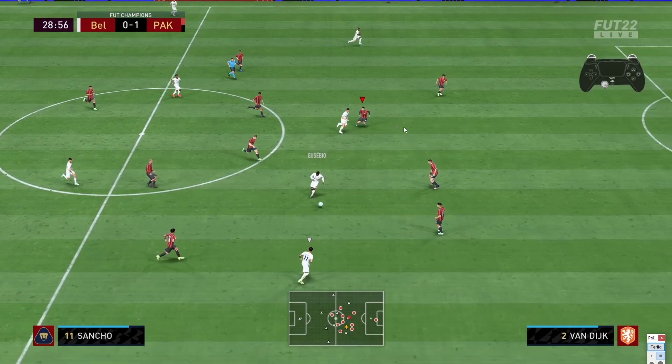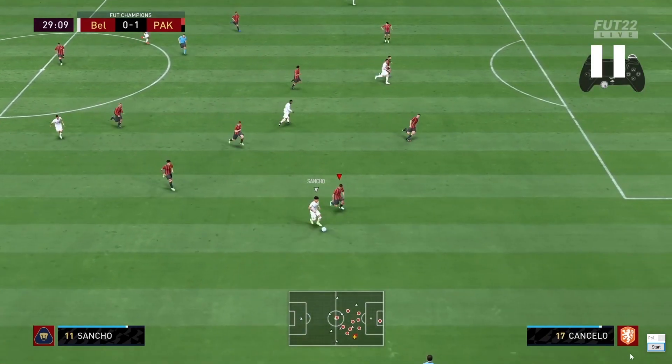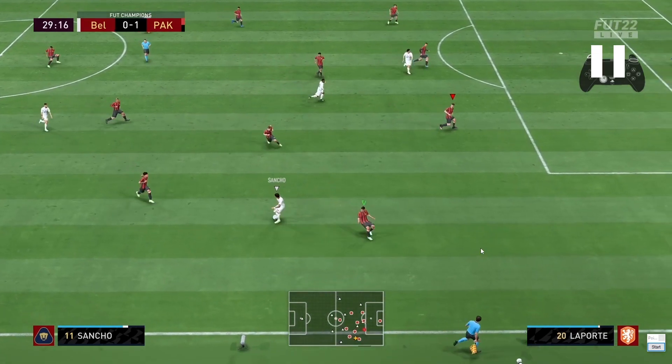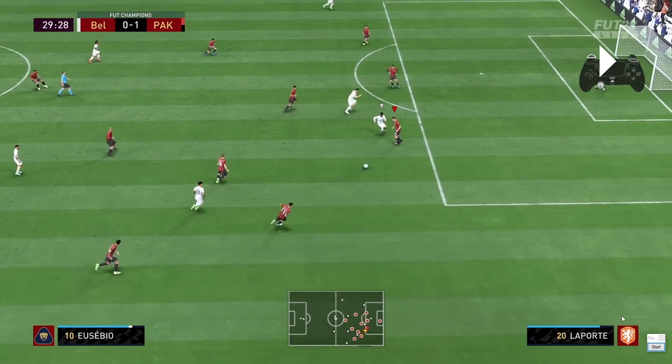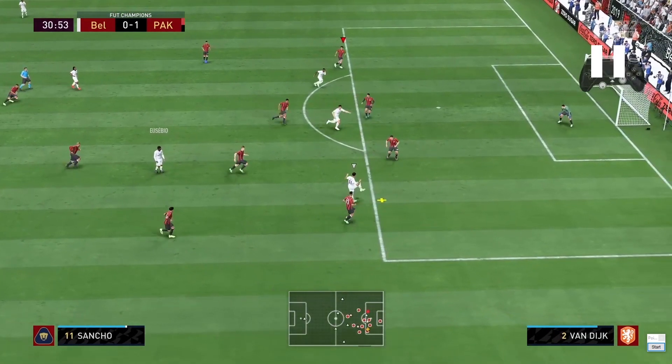With Van Dijk I want to be aggressive — I want the attacker to think I'm going to give him space. The moment he thinks I'm giving space I come back with L2 and R2. But the moment I see he has space again, I hold just R2 — the gas button — to close it down. The moment I get closer I hold L2. Eusebio is closing in, Laporte is closing in, holding L2, and the result: I get the ball back. It's all about evaluating the situation.